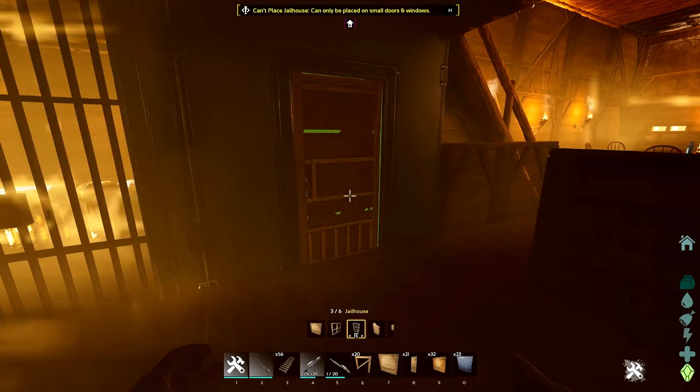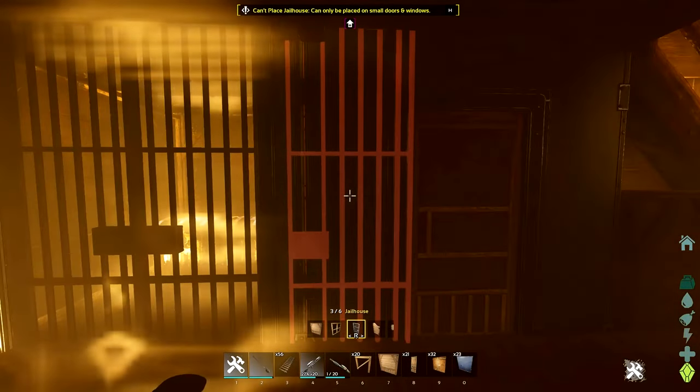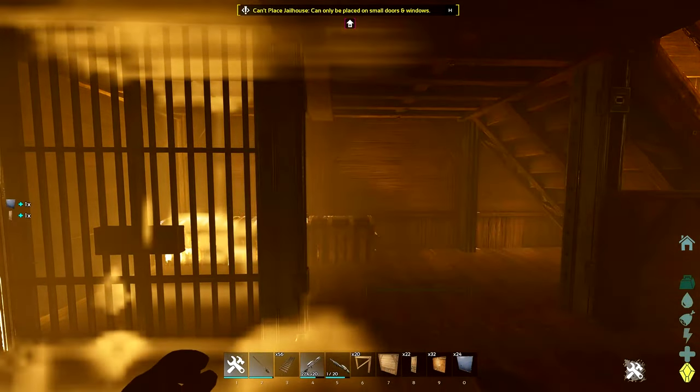You can really PvE it up and make it look cool — make a loot room that looks like it's inside a locked western vault.